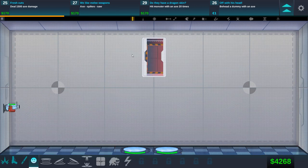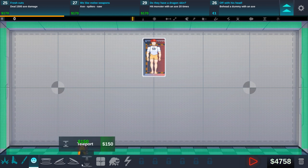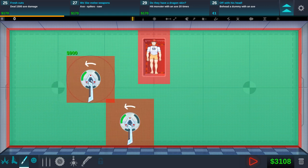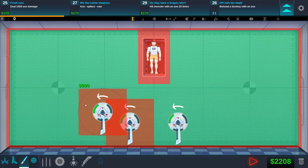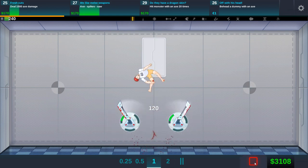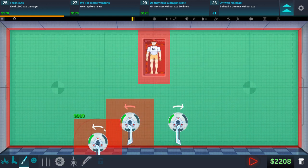We have a ton of goals — let's do some to unlock new ones. We need to hit the monster with the axe 20 times and deal 1500 axe damage. The axe is too big, seriously though. What if we reverse both of them? It just bounced him up — so if you just got a bunch of these contraptions over here, it would be pretty gucci.